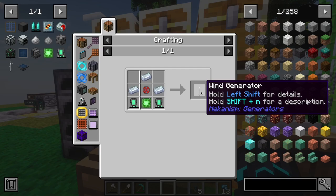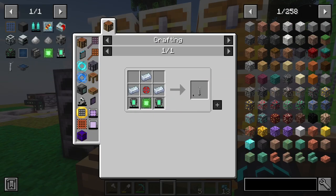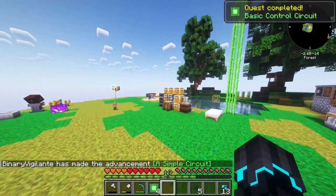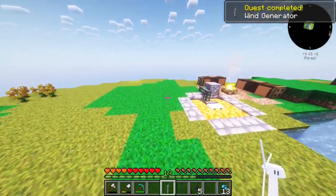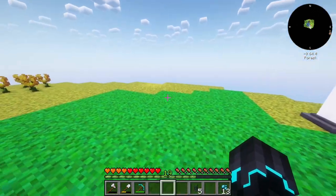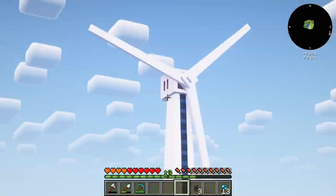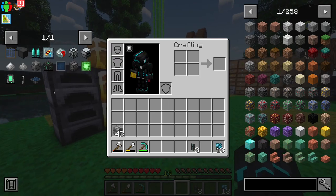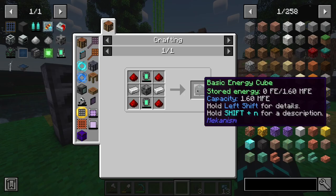So we are now able to make wind generators — energy tablets and basic control circuits are being made as we speak. I should be able to make two energy tablets for now, because that would be one wind generator. Then I just need one basic control circuit — we have four. Quest complete! This is our first wind generator. I'm going to place it right here. This is generating quite a nice amount of power, and we can actually have multiple of them all connecting to the network. I think the next step is to make a basic energy cube so we can actually store our power and use it.